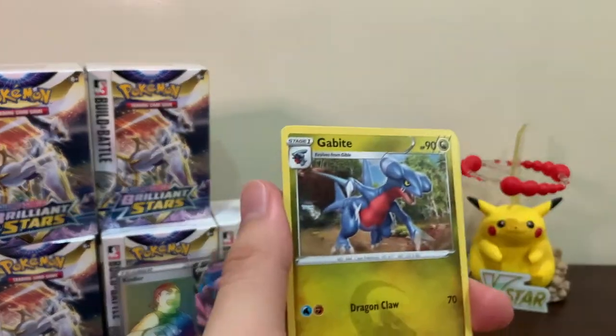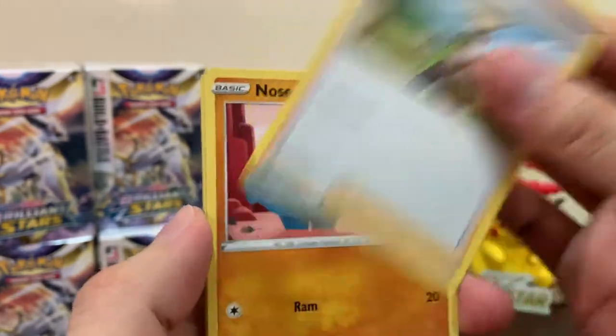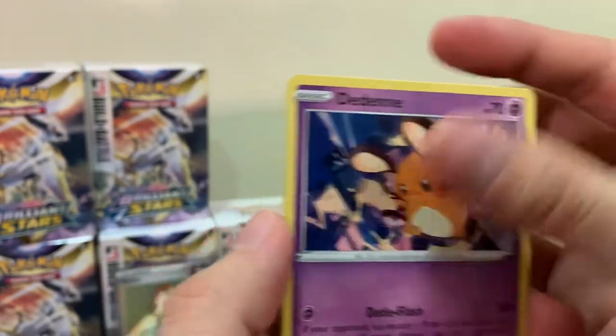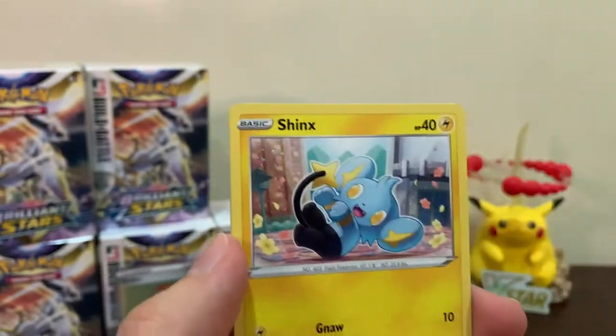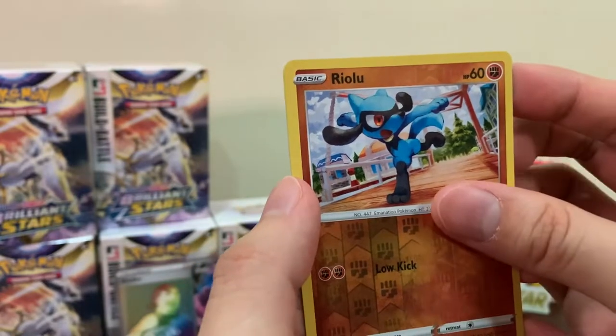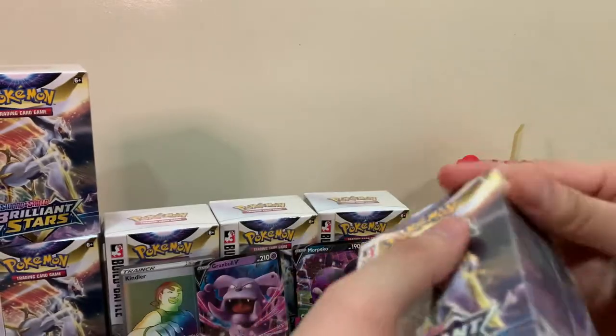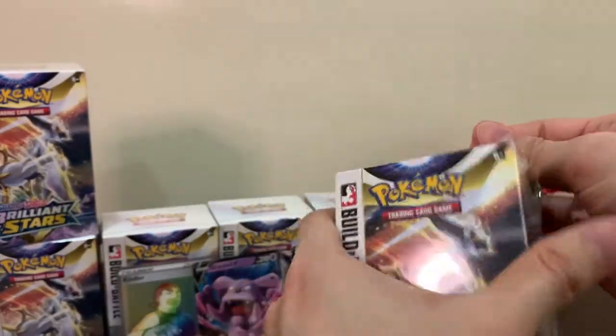Upside-down Fighting energy. We got Goodbye, Grotle, Berry, Nosepass, Deino, Cubchoo, Shinx, Farfetch'd, Riolu as a reverse, and a Mothim. On to the next box - let's see what promo card we get.